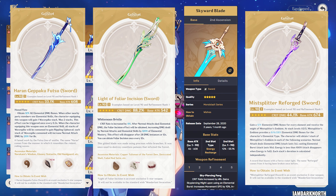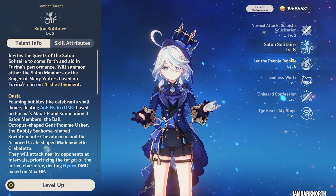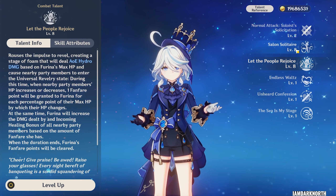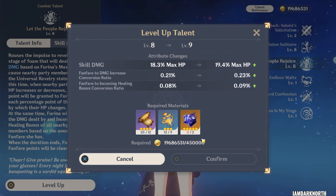Apart from these, any of the other 5-star stat sticks are also fine, like Light of Foliar Incision, the Haran Sword, Sacred Blade, and Mist Splitter. For talent priority, it really comes down to you. If you want more damage for your team, level up her burst first. If you care more about her personal damage, level her skill first. I'm just leveling both of them at the same time, and it's going to take me a while because this boss just dropped.